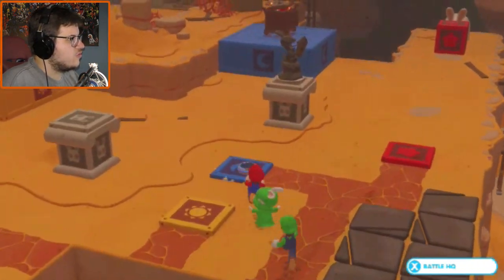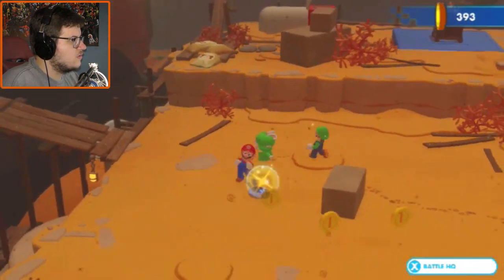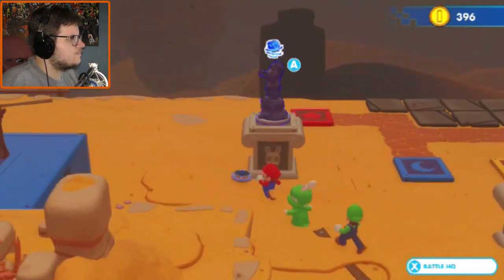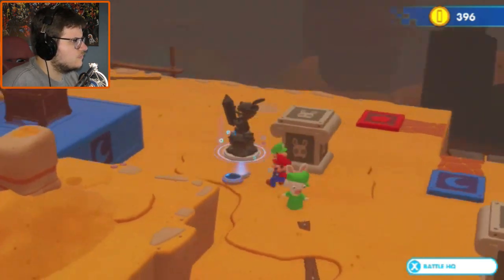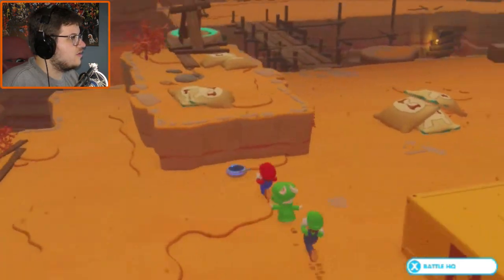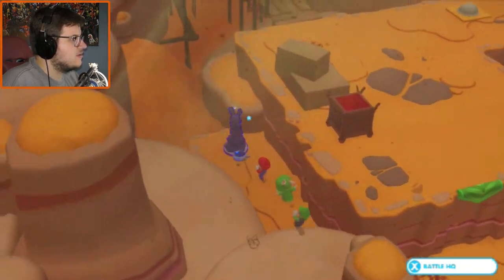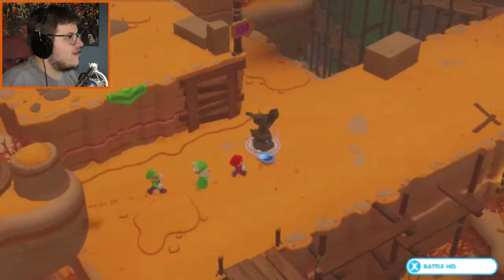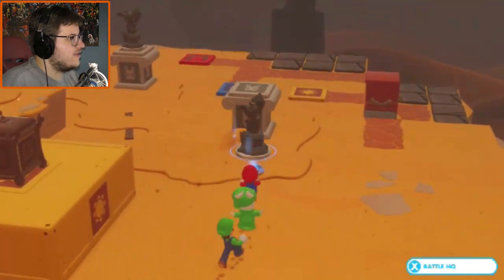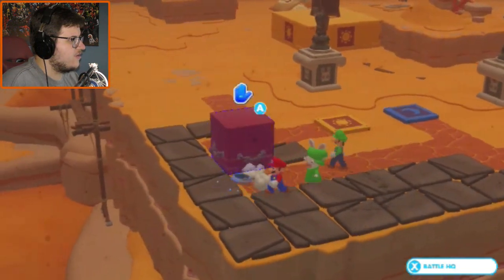I legitimately just broke this. Okay, there's gotta be a way to reset this puzzle. Unless - isn't there another statue around here? There is. That's why it's not working - I didn't have both halves of the puzzle. Let's try this - yeah, now the platform's nice and out where I can touch it.